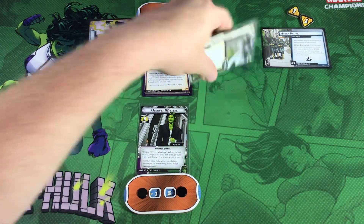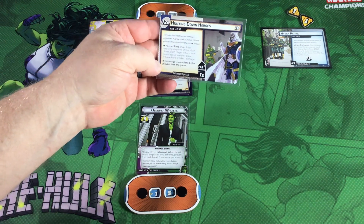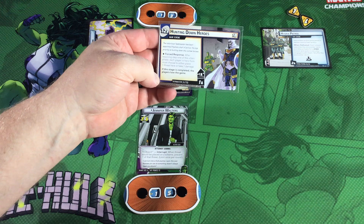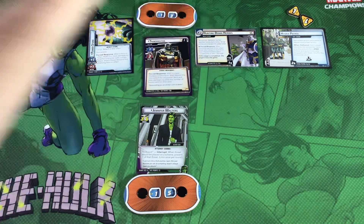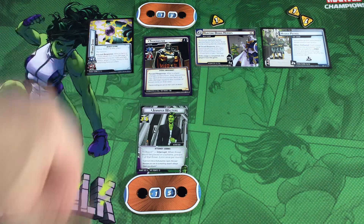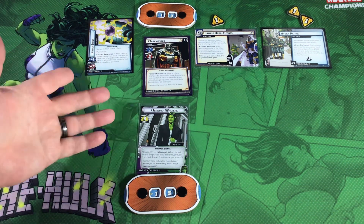Side scheme 1B reads: Force response after resolving step 1 of the villain phase. Each player in hero form must choose to either place 1 threat here or take 1 damage. If the stage is completed, the players lose the game. It begins with 1 threat on it. We have everything set up for the villain.